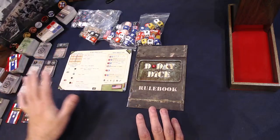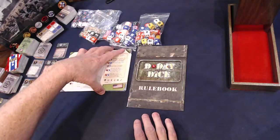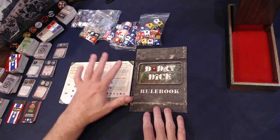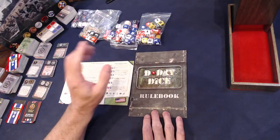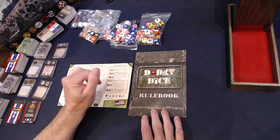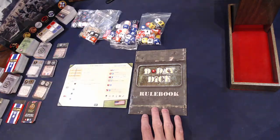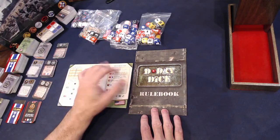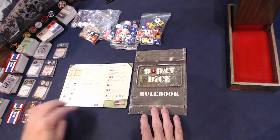You can see there's a bunch of stuff here, but I should mention this is all the stuff you can buy for D-Day Dice with all the expansions. We're going to go over some of the extra stuff, but for this one I want to show you how to set up just the basic scenario in the basic rule book. If you just want to see gameplay, I'd skip at least halfway through the video — it's going to take a while to go through setup.